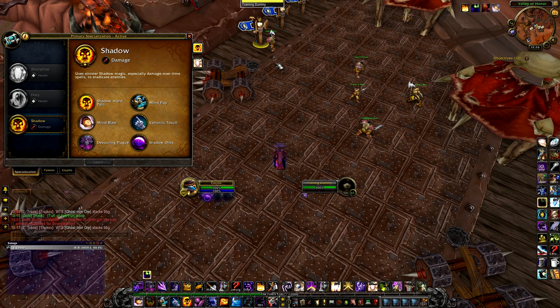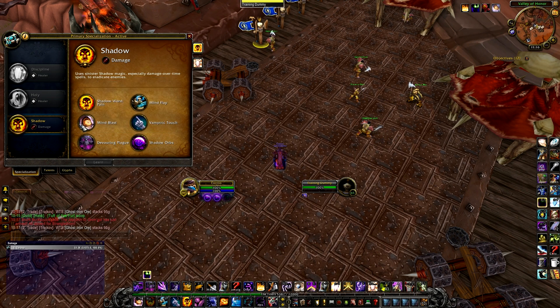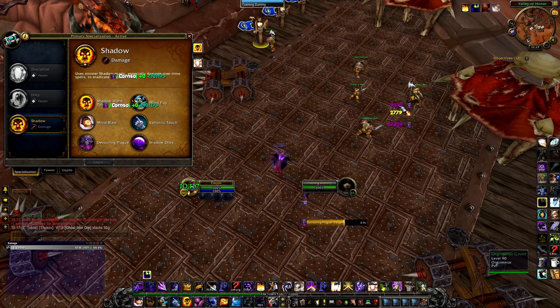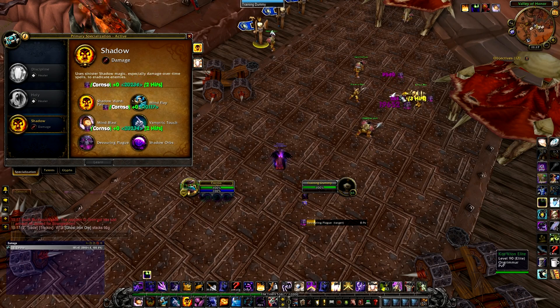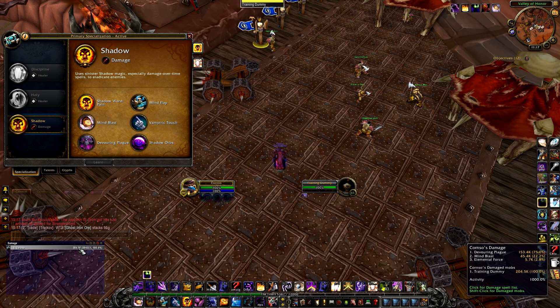Devouring Plague is our super nuke. It consumes all the caster's Shadow Orbs. Shadow Orbs are generated by Mind Blast — that's how you generate them. Devouring Plague is where you want to blow cooldowns, because this thing hurts. That one Devouring Plague just did 153k damage — 54k upfront, then ticking extremely quickly. It really, really hurts. One of the main aims as Shadow Priest is to build up as many Shadow Orbs as possible in order to generate as many Devouring Plagues as possible. That's going to be the real key to excellent DPS.